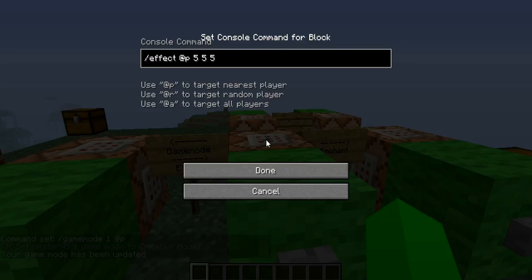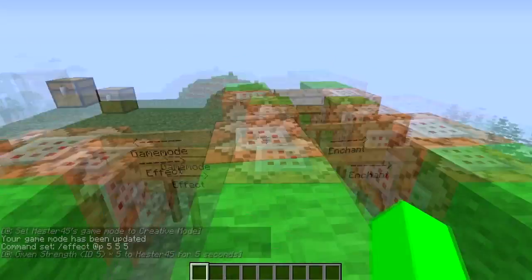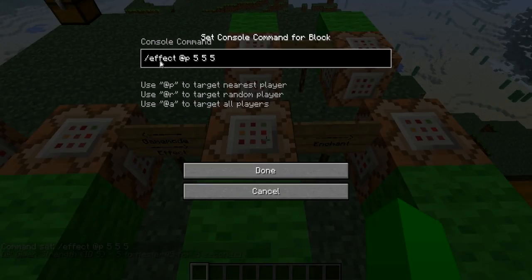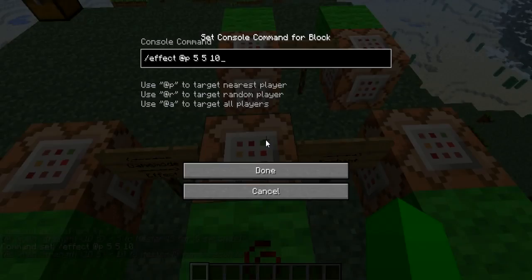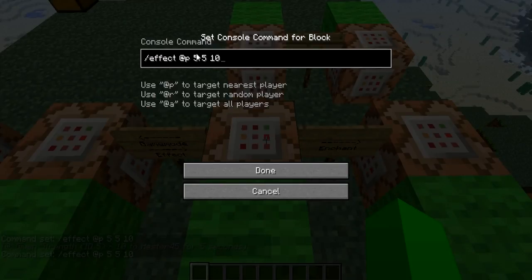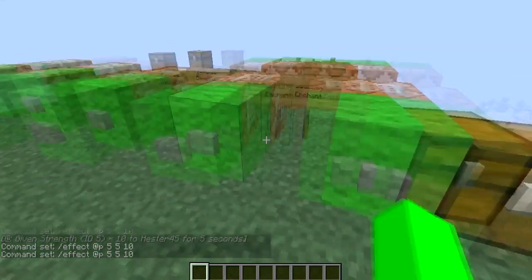Next is the effect command — this is for potion effects like invisibility, strength, and all that. So I believe this one is strength. It gave it to me for five seconds. You do backslash effect, then at P, and then we have 5 which is the effect ID — ID 5 means strength. I wasn't able to find a complete list of all the potion IDs but it'll be in the description. Then you have the intensity, and then the last number is the duration in seconds. So if I change the duration to 10, I should now have strength for 10 seconds.